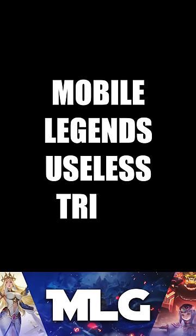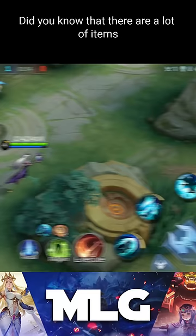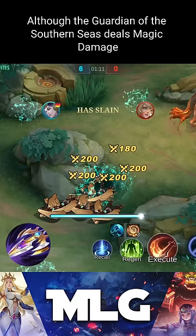Mobile Legends Useless Trivia Part 3. Did you know that there are a lot of items that are weirdly placed by Moonton? Number 1: Kadida Spear's Sea Halbert is in the physical attack section, although the Guardian of the Southern Sea steals magic damage.